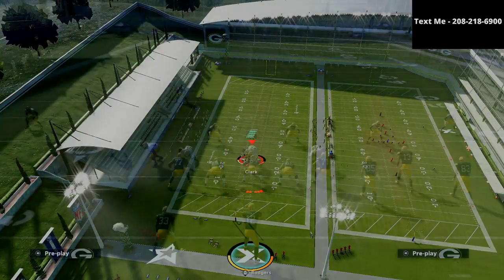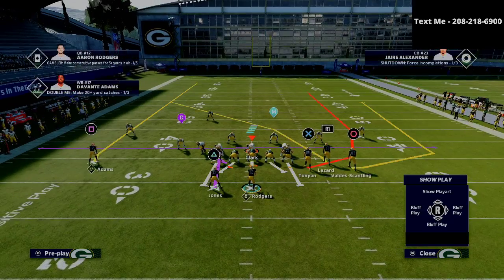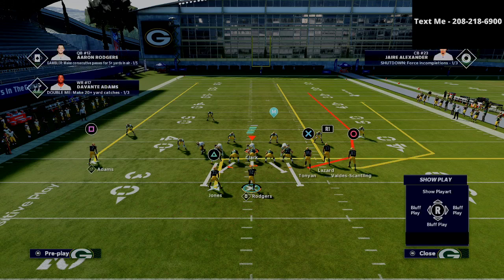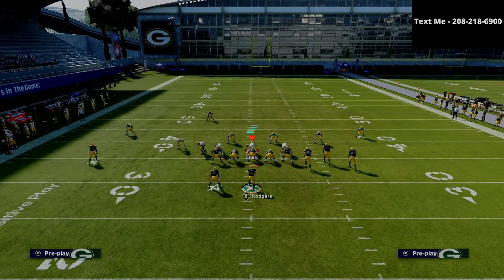Defensively I'm coming out in a basic cover three style defense. For our route combos, we're going to put the running back on an in route, the slot receiver is going to go on a streak, and the solo receiver is going to go on a slant. So the running back runs a little in route, the R1 receiver goes on a streak, and the square receiver — the solo receiver — is going to have a lot of space to work that underneath slant route.